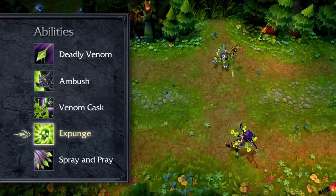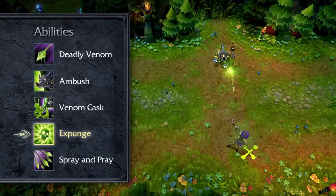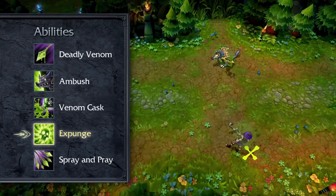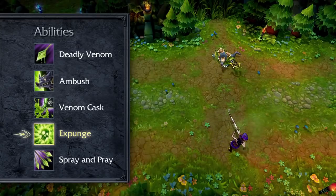Expunge immediately damages all nearby enemies based on the number of deadly venom stacks placed upon each one. Expunge does not deal any damage to targets unaffected by deadly venom. In order to deal as much damage as possible, I recommend maxing Expunge immediately.